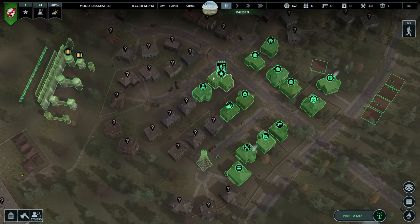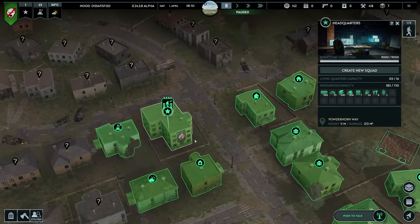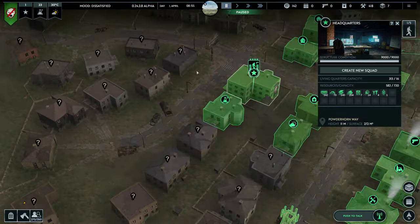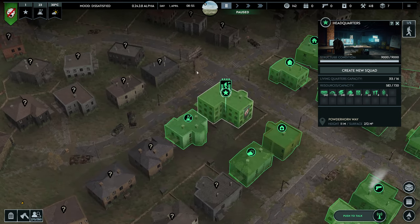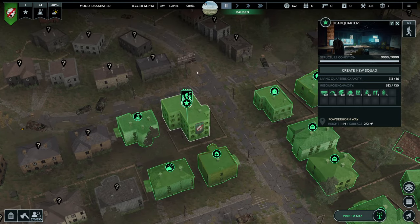Usually when you start the game you don't have all buildings available — you only have the central building called the HQ. This building is really unique as it serves three purposes. First, it provides the starter living capacity, or beds, for your survivors. You can start with 30, 40, or 50 survivors. Go with 50 at the start because the game is still not finished and playing on harder difficulty isn't that viable.